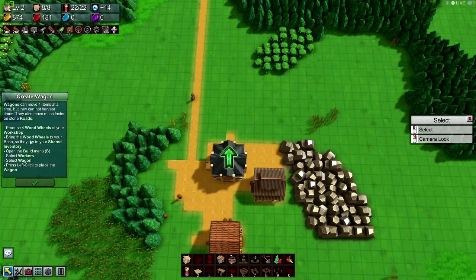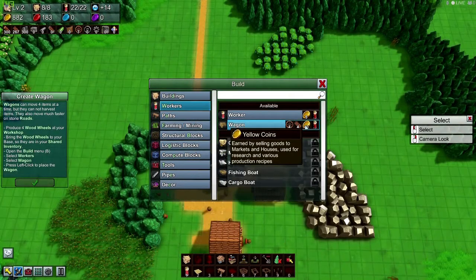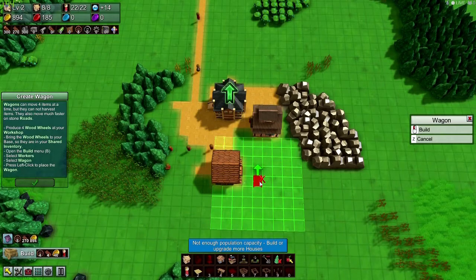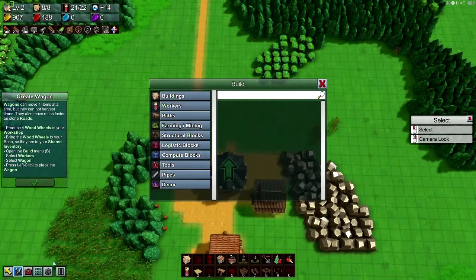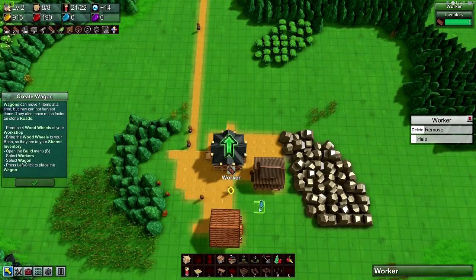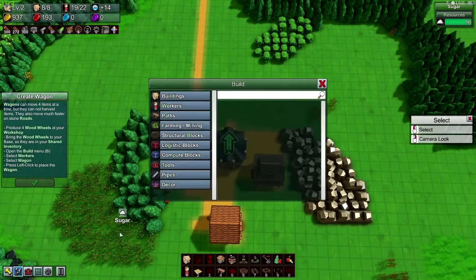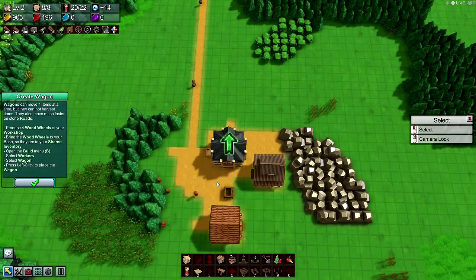So next, hit B, workers, and wagon - four planks and 40 gold. Not enough population capacity, build or upgrade more houses. So let's go ahead and delete you, we're going to replace you. We're going to delete you, we're going to delete you. What we're going to do is build a wagon - bam, that was anything like before.